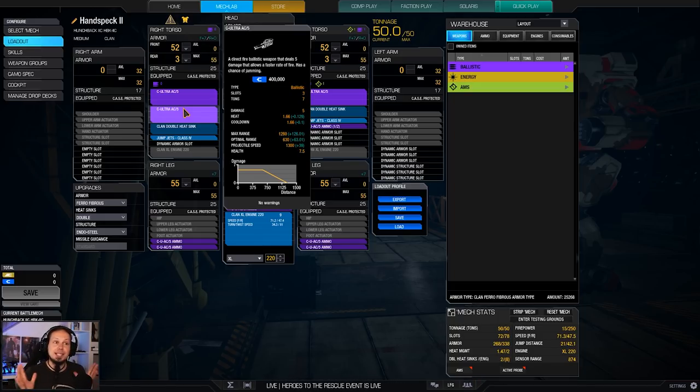We can also defend ourselves somewhat in a close range scenario, but don't try to brawl with it. The Hunchback has massive side shoulders that can be easily taken away. Always have a battle body around you when you are trying to go in because they will most likely be getting targeted more than you will, and then you just get a little bit behind the firing line and you are fine.